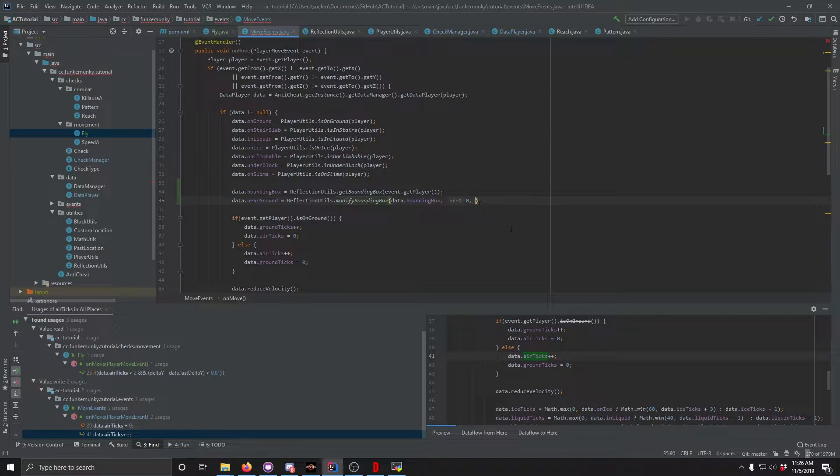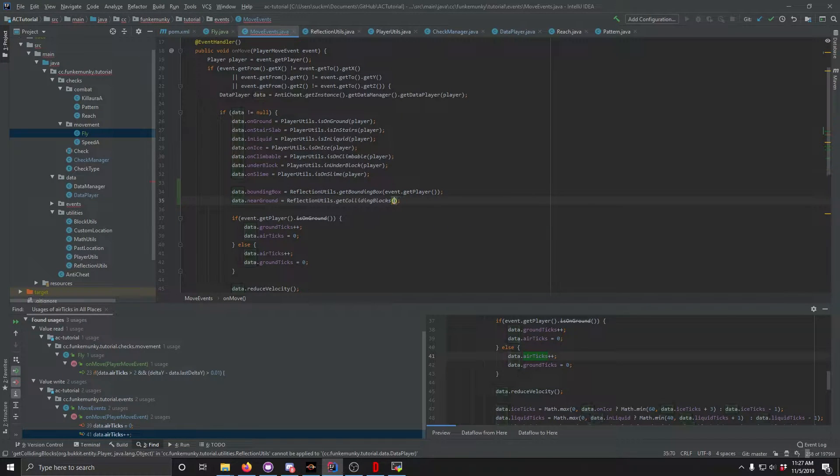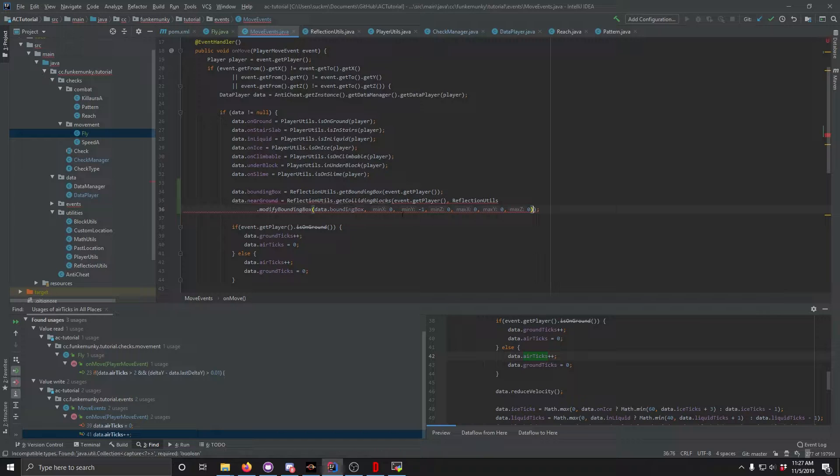We're going to do negative 1, 0, 0, 0 — that should give us a modified bounding box. Then we check reflectionDetails.getBoundingBox(event.getPlayer()), and that's our 'lexusline BB'. We check if size is greater than 0, and therefore it is near ground.